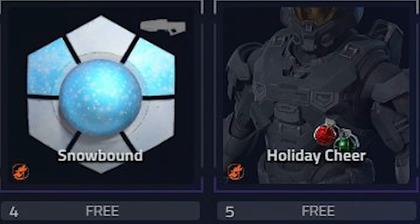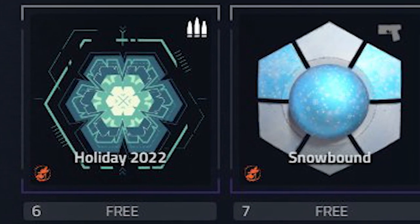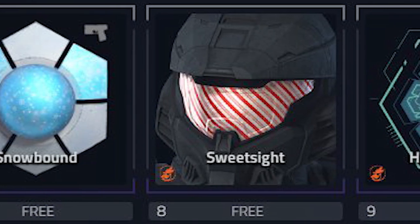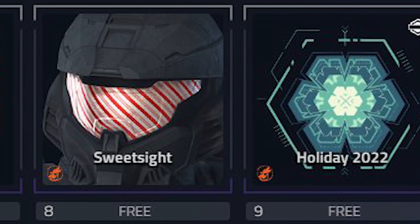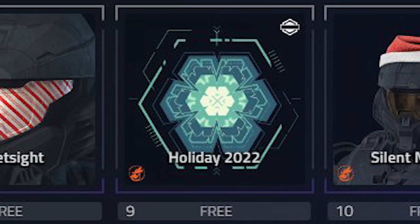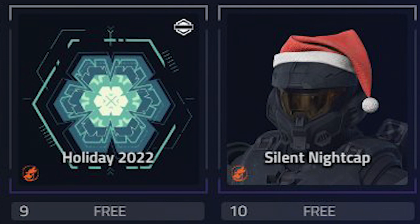Tier 5 is the Holiday Cheer grenades armor attachment. Tier 6 is another emblem. Tier 7 is the Snowbound skin for the Sidekick. At tier 8 we have the Sweet Sight visor, which is the one I really wanted and was hoping would be in the pass. Tier 9 is another emblem, and the final tier is the Santa Claus hat, otherwise known as the Silent Nightcap.